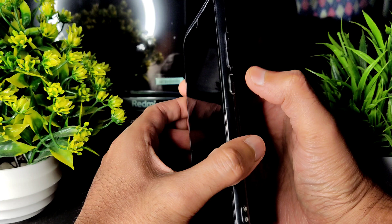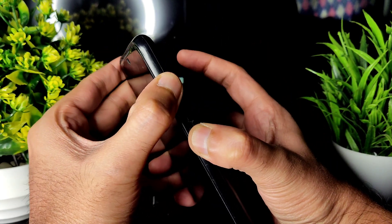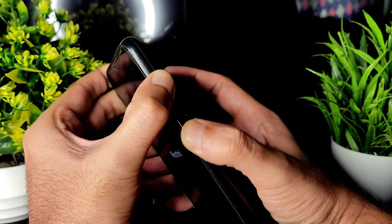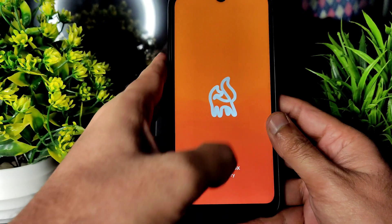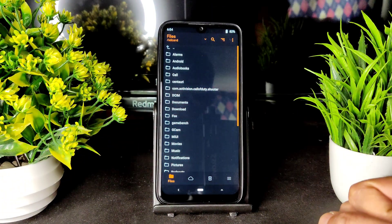Now go into recovery. To do that, press the power button and the volume up button simultaneously and continuously. Once the Redmi logo comes, you can release the power button and continuously press the volume up button.